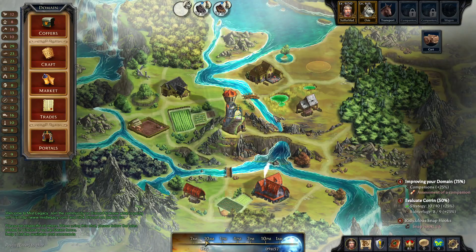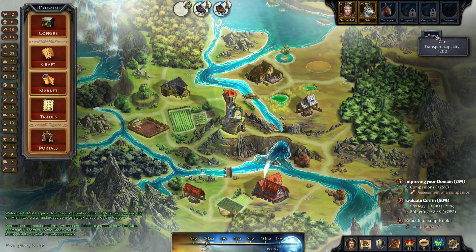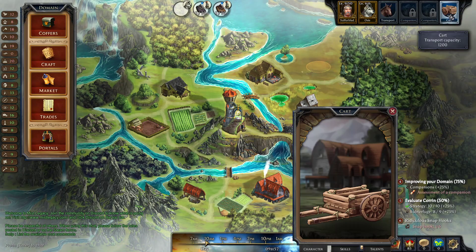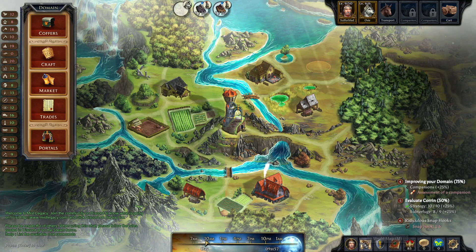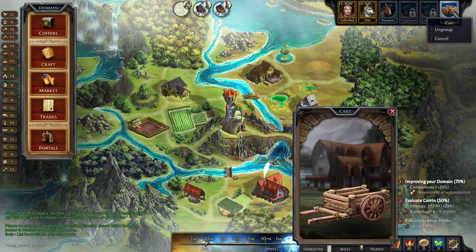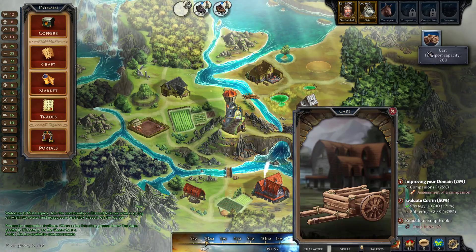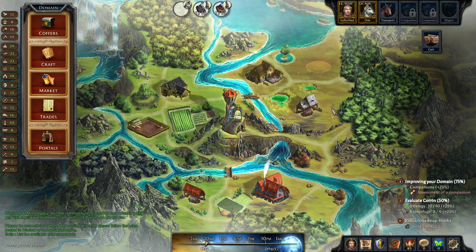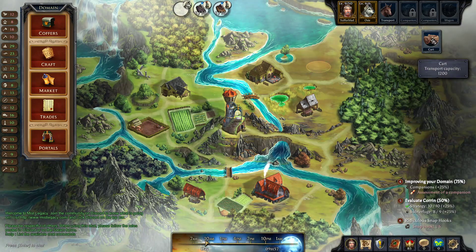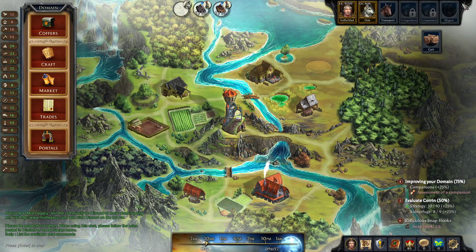Now, a little bit more information about the cart. The cart right now isn't going to do you anything. If you actually want the cart to do something, you're going to have to click on it and add it to group. When it's in group and you go back out to the world, you will discover that you have a much larger inventory capacity — it's 1,200 more inventory. But having the cart in your group also limits kind of where you can travel depending on what type of cart you've built. So the cart is not 100% of the time useful. You're going to end up removing and adding the cart to your party as you need, depending on what you're doing.